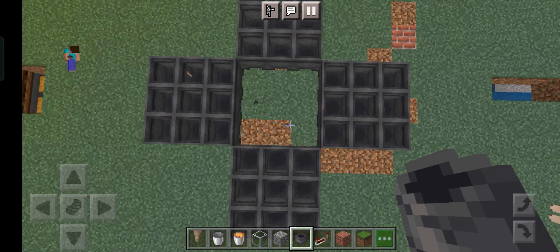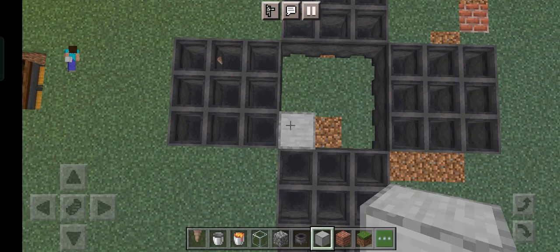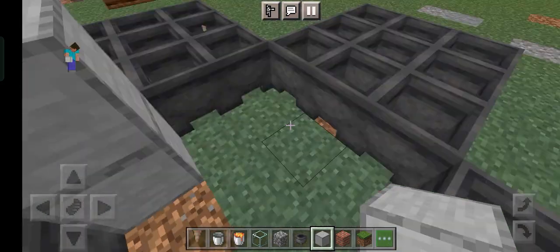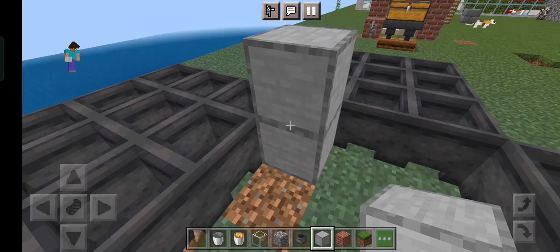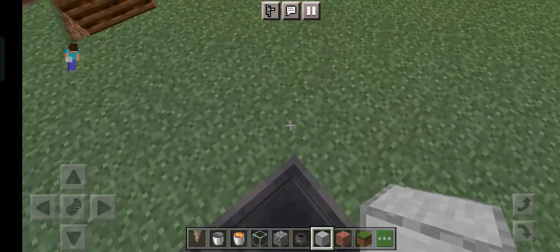This is how the cauldron layout should be looking. Now you take a corner and keep two blocks like this in the air, and break the ground block like this. Let me collect this dripstone.